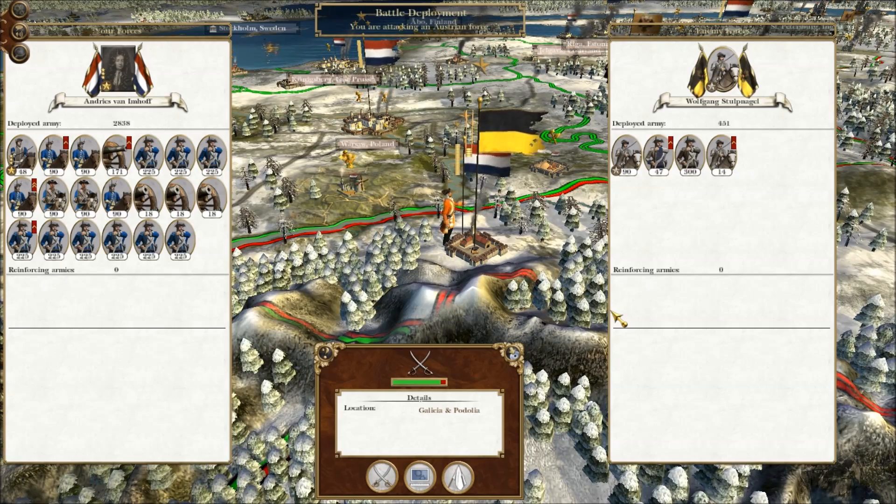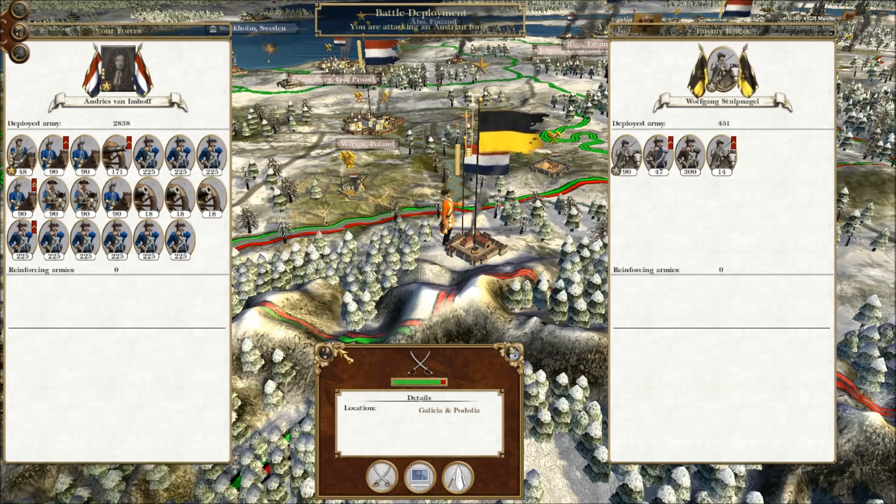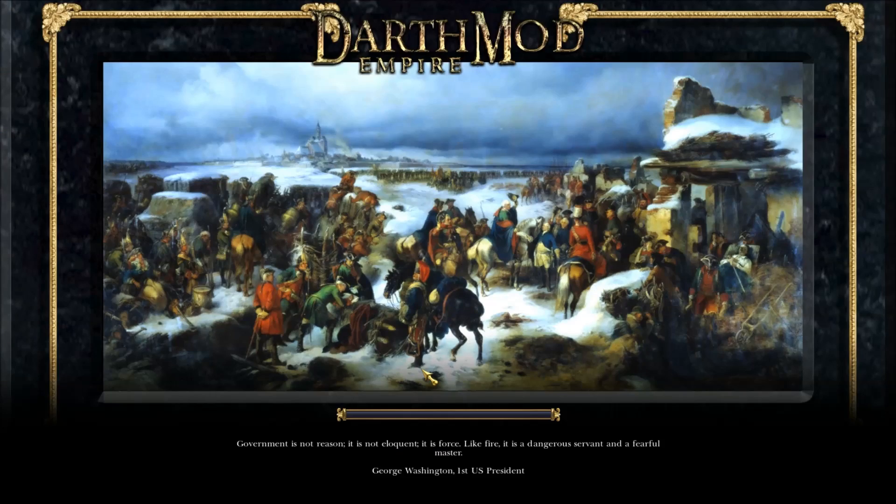Hello, Knight here, welcome back to my Empire Total War campaign playing as the Dutch. We're just about to finish off this small army here — it's General Wolfgang Stupnagel with Andres van Imhoff. We're heading towards Lvov to try and destroy the Austrians. We've got ourselves into a bad diplomatic situation, at war with quite a number of countries, which is really against my style. It all began three or four episodes ago when I attacked Louisiana without properly preparing.